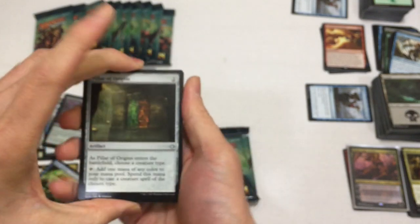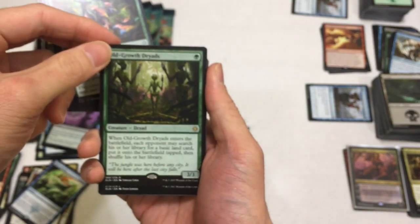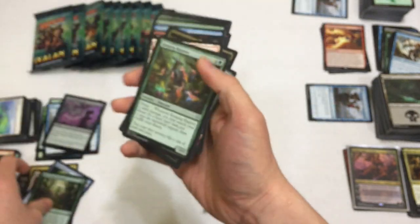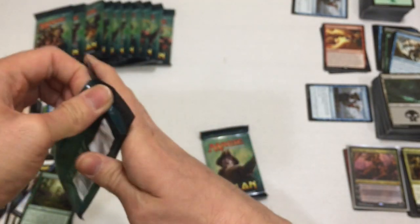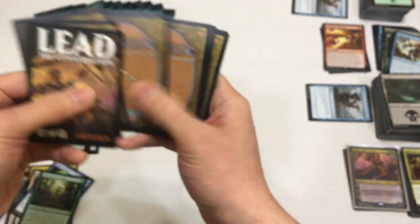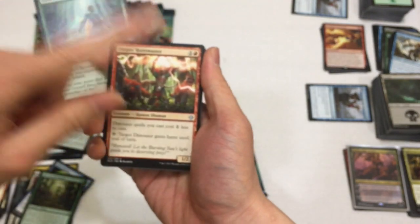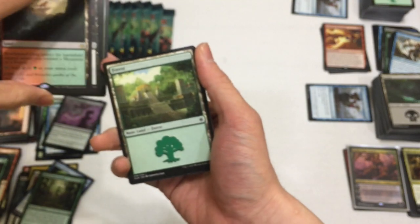Next pack: Pillar of Origin, Stormfleet Spy, Ranging Raptors, Orazca Trilobite. There is no opt in here. Next pack: Kumena's Speaker, Otepec Huntmaster - nice - Dark Nourishment, and we have a Root-Bound Crag - very nice. First time I'm pulling this from a pack.